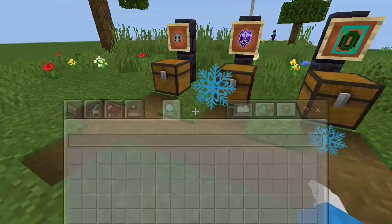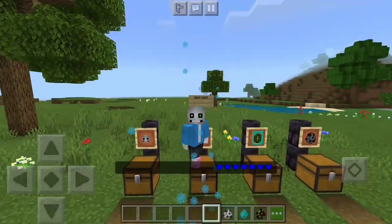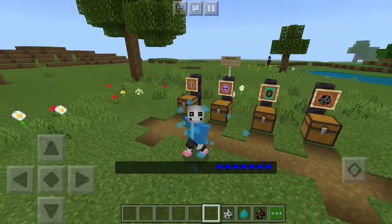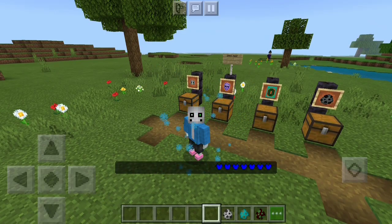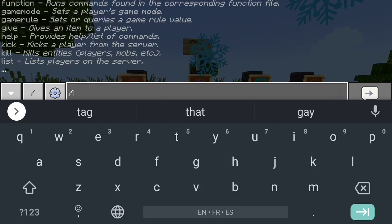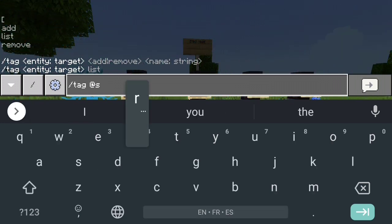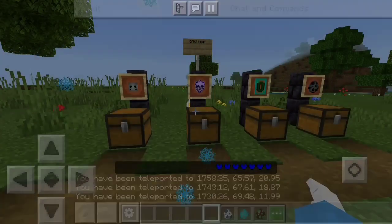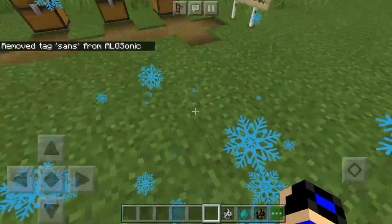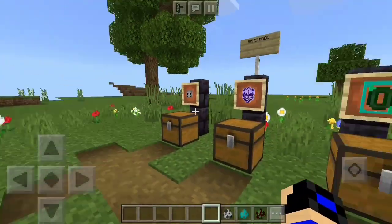Those are all the items. By the way, I forgot to mention — you're going to turn into Sans himself, which is really cool. After doing the Sans mode command, you're going to turn into Sans with his actual skin, so you can have his powers and all his items. To get rid of this function, go to the chat again, type slash tag at yourself, then go to remove 'sans'. That's the command you need. The particles will still be there for some reason, so you have to leave the game and come back. So those were Sans and Sans Mode.